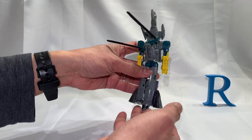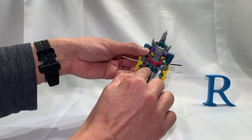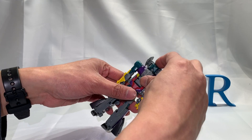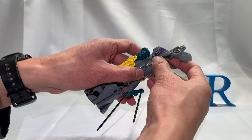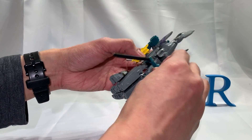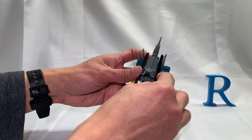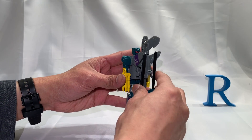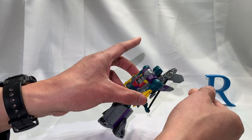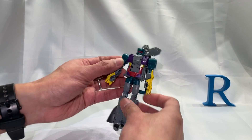Snap it in, fold the feet up, then rotate at the waist — there's a little tab there that will snap into place. We're almost done. Fold this down, fold it back, fold it back up. There are two tabs — tab them into place. Rotate this around so it tucks in neatly between those, then fold up the forearms from the sides and rotate the head — and there is Vortex again.